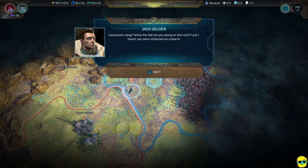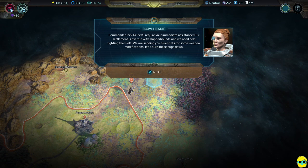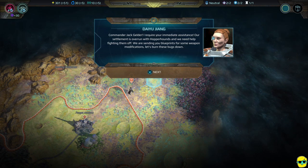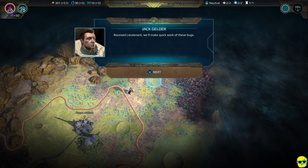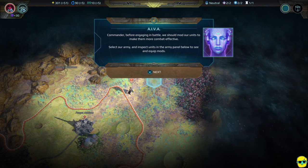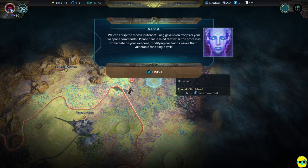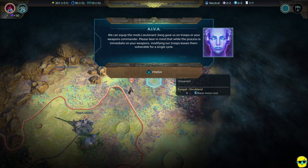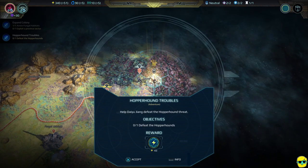We encounter Lieutenant — I don't know how to pronounce her name. She says: 'Commander Jack, I require your immediate assistance. Our settlement's overrun with hopperhounds and we need help fighting them off. We're sending you blueprints for some weapon modifications. Let's burn these bugs down.' Before engaging in battle, we should mod our units to make them more combat effective. Select the army and inspect units in the army panel to see and equip mods. Modifying troops leaves them vulnerable for a single cycle.